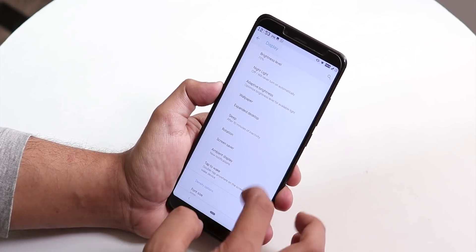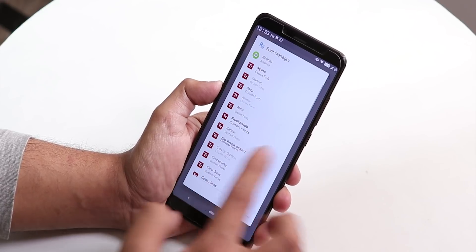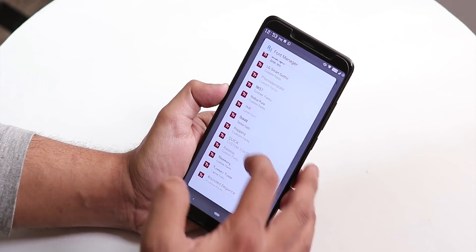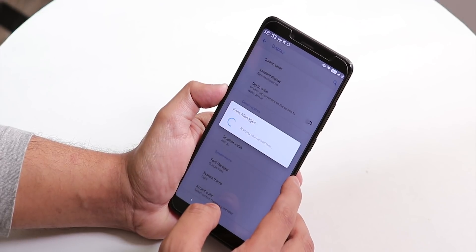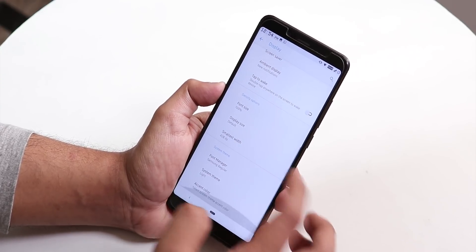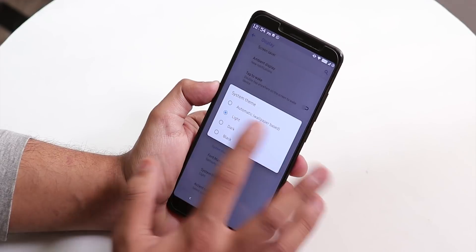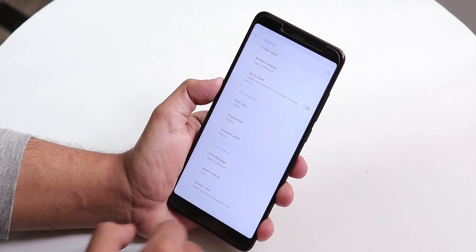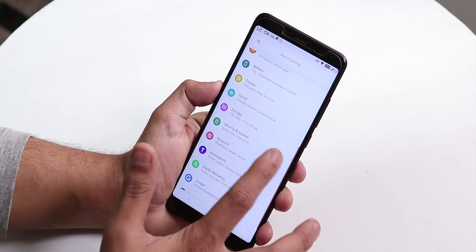In display settings we have night light, double tap to wake, and the font manager where you can preview and choose from many fonts. I'll change it to Samsung regular — useful if you're coming from a Samsung phone. We also have system theme options — light, dark, and black — and a lot of accent color options. Changing to red makes the accent color red throughout the UI.